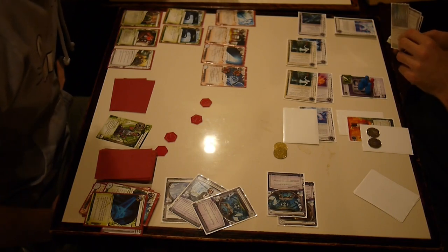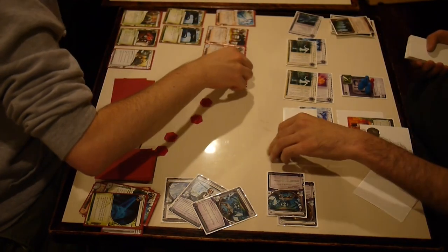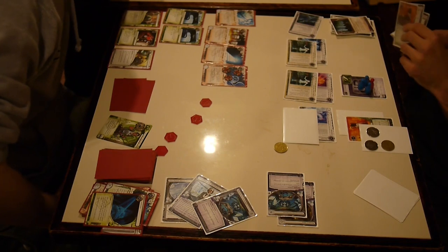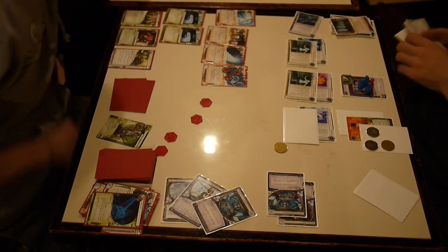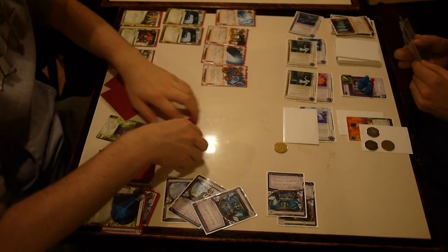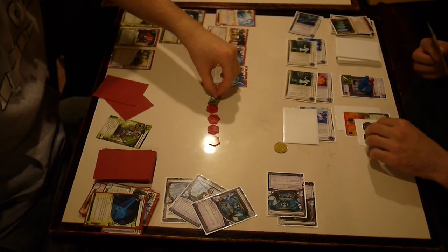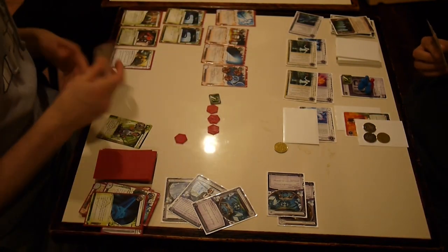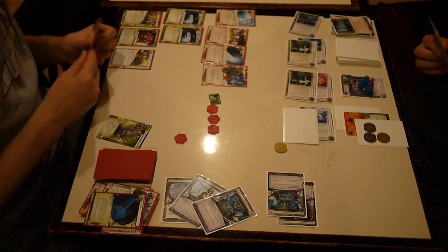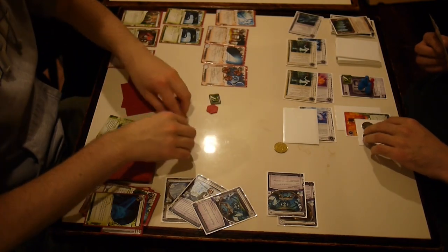He's running R&D with his two R&D Interfaces — he trashed my Junebug. And I keep advancing. With the Matrix Analyzers he runs R&D again. He lets it stay. Advance twice with Simone, advance twice with Simone. Maybe it is Thomas Haas — I do need money.